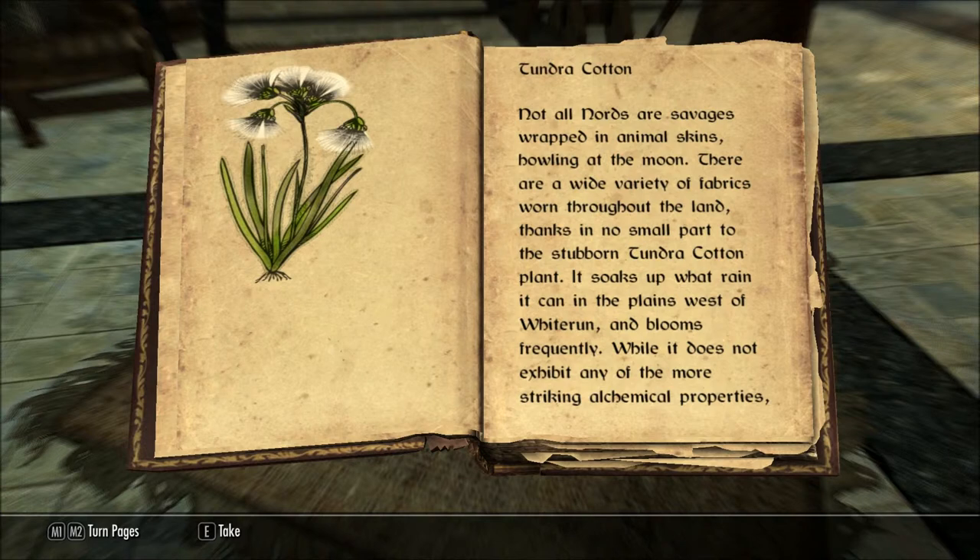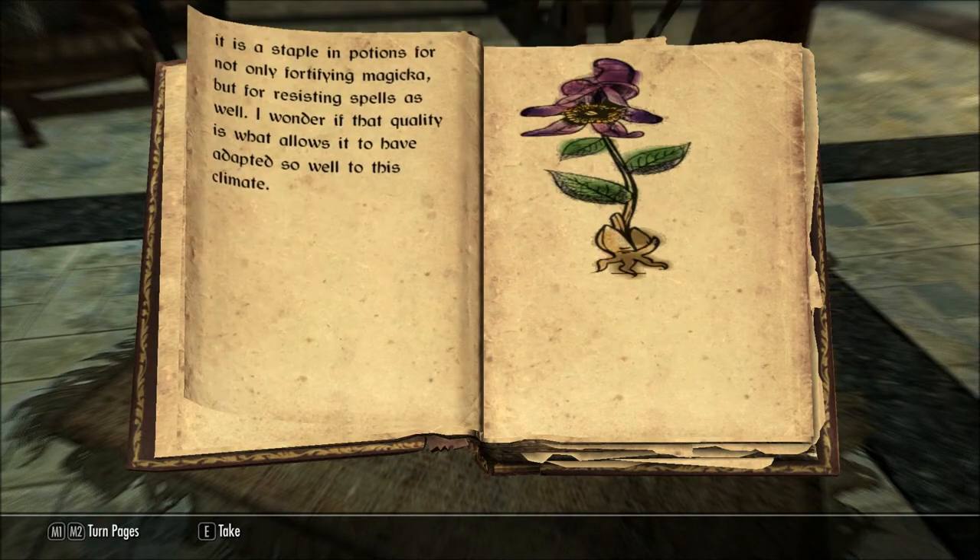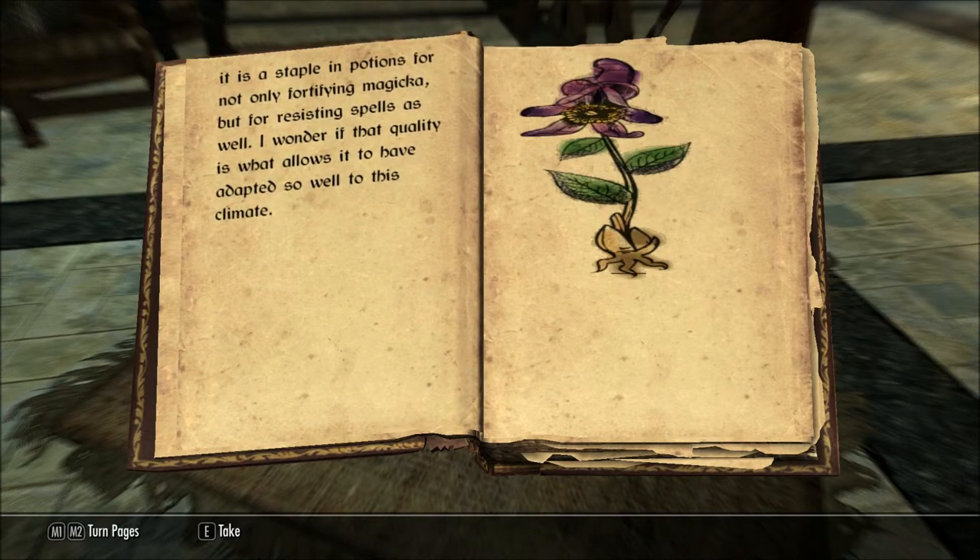Tundra Cotton. Not all Nords are savages wrapped in animal skins, howling at the moon. There are a wide variety of fabrics worn throughout the land, thanks in no small part to the stubborn Tundra Cotton Plant. It soaks up what rain it can in the plains west of Whiterun, and blooms frequently. While it does not exhibit any of the more striking alchemical properties, it is a staple in potions for not only fortifying Magicka, but for resisting spells as well. I wonder if that quality is what allows it to have adapted so well to this climate.